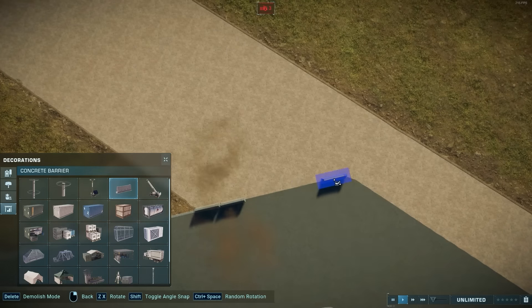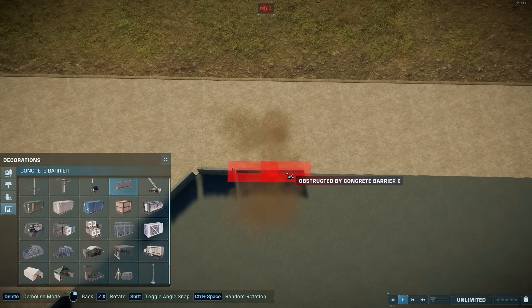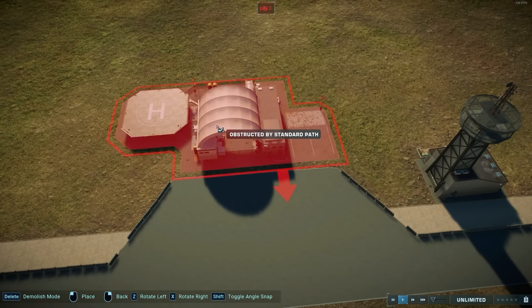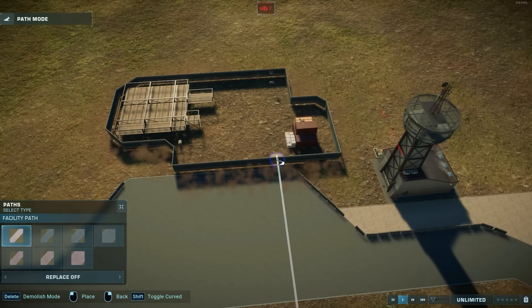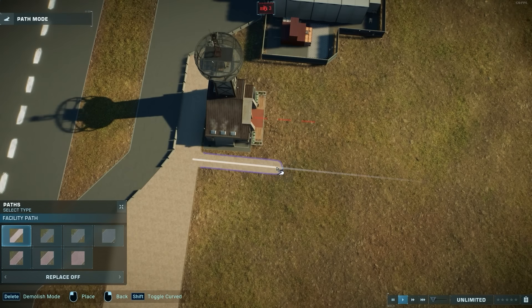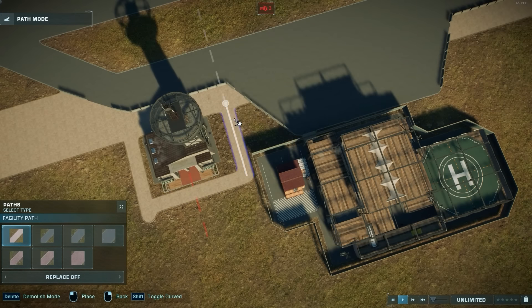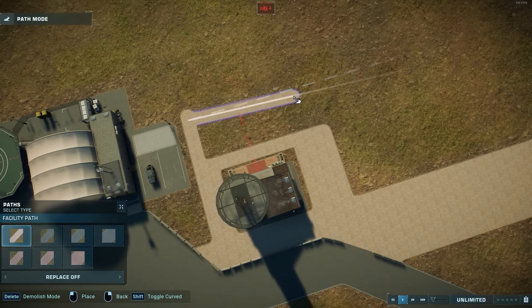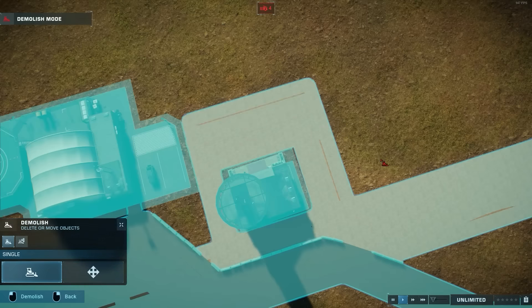I'm still working on the airport at this point. I used a viewing tower as sort of like the air traffic control tower — the tower with the overview where air traffic control is situated. And I used the response facility building because it's the only building that has a hangar, and I really wanted to have that look.